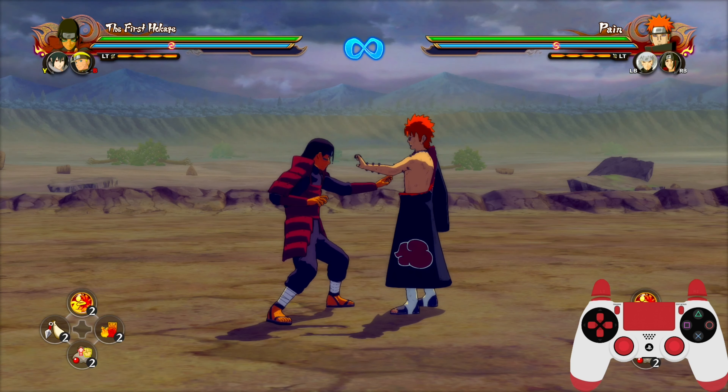If you look at the controller you can see I'm actually doing the action. And then moving on to countering: countering you can do anywhere in the combo, same as charcoal dashing and leader switching.